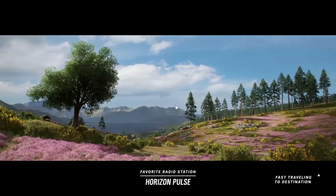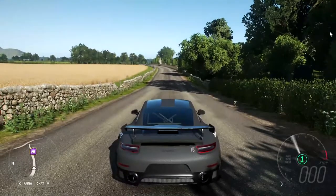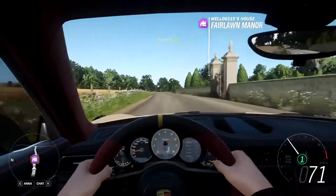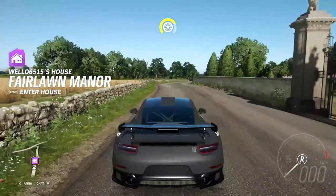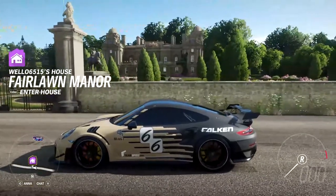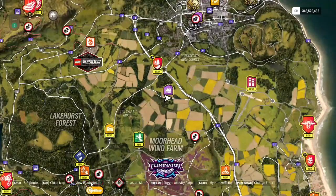The only downside about this is that usually when you teleport, it's costing you about $20,000, but with this method it's only going to cost you about $9,400. Now the way to get that price down to complete zero is by collecting all of the notice boards, or the fast travelling boards around the map, but there are 50 of them in total and it takes a good hour to 2 hours to get all of them, because they're spread out and a little bit tricky to find.